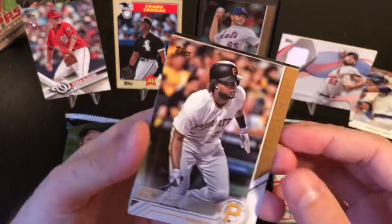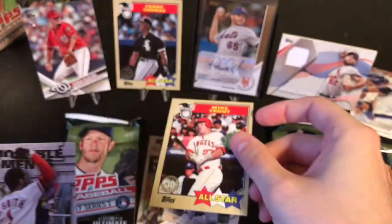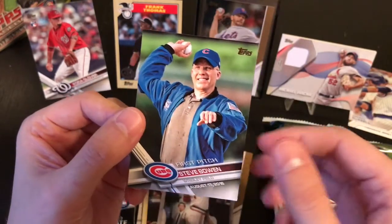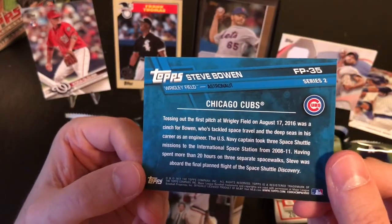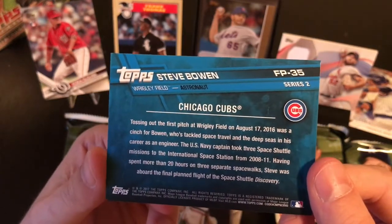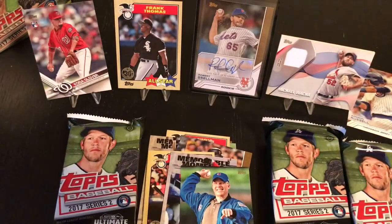Here we go for inserts. Josh Bell Rookie. Mike Trout - oh, Mike Trout in the 87 throwback! That's really cool. Awesome. And then Ozzie Smith's NLCS home run on October 14th, 1985. And first pitch Steven Bowen at Wrigley - tossing out the first pitch at Wrigley Field on August 17th, 2016. He's a Navy captain who took three space shuttle missions to the International Space Station from 2008 to 2011. Very cool. That goes in the PC.